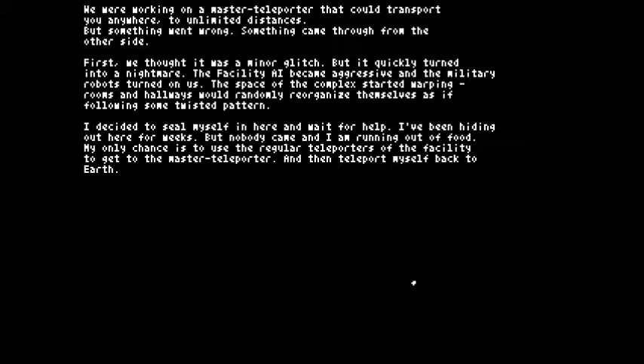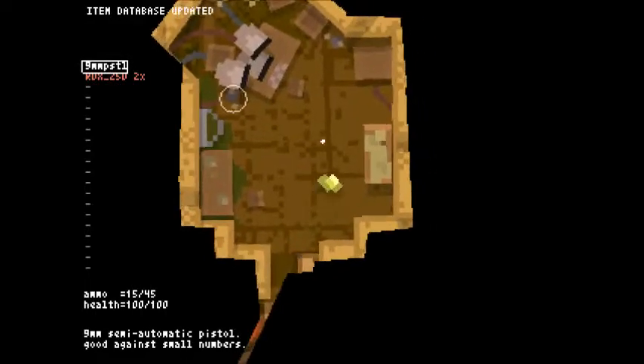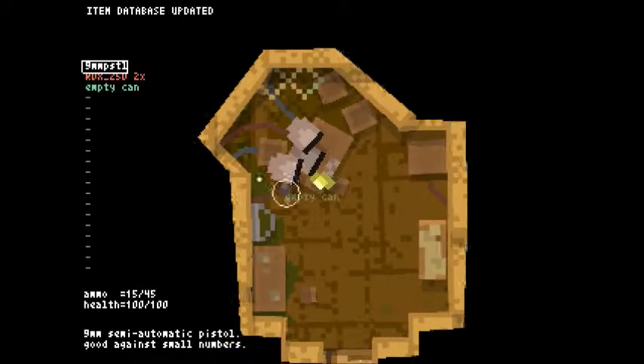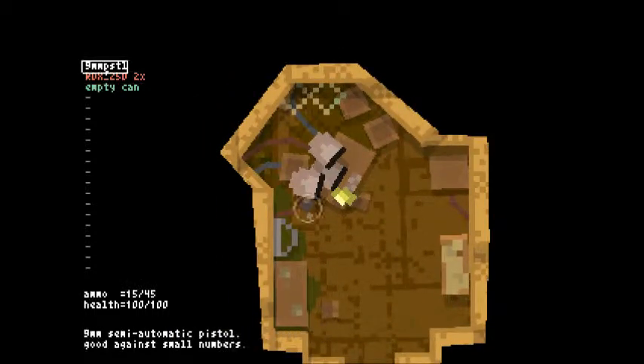I have no idea what I'm doing. I literally installed this game about four minutes ago. I played the tutorial and now I'm here. So we are the green block. There's a thing here — empty can, pick up empty can. I have a little bit of explosives. I learned in the tutorial I can combine explosives, but I don't see why I would.